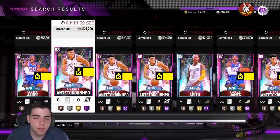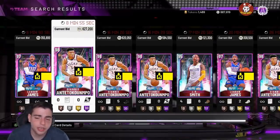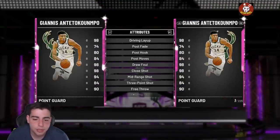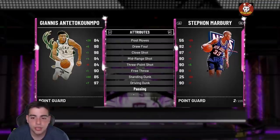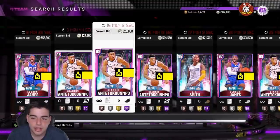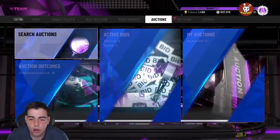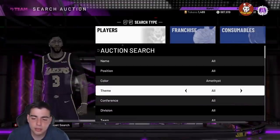I should have sold my Giannis at a mil because I pulled him in my 12th pack. I still have him though because he's that good. He'll probably drop to 400K in the next couple weeks, but if you want him and have the MT, I would really recommend him — he is absolutely amazing. He literally doesn't miss any jump shots for me, he's money. Would recommend the card.